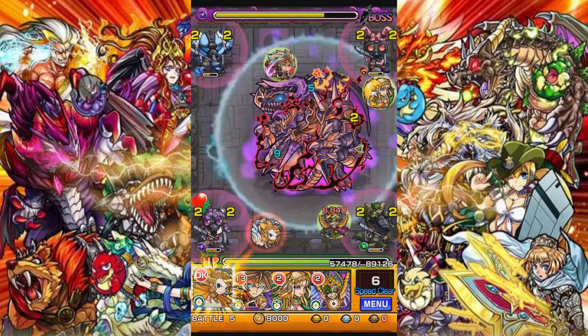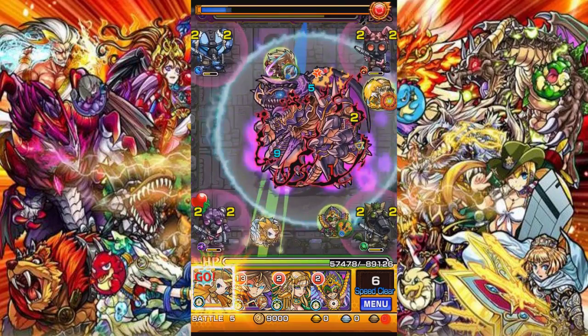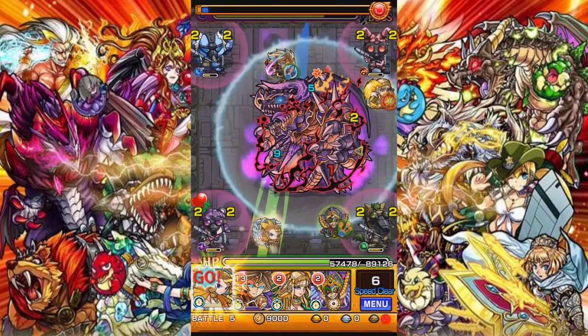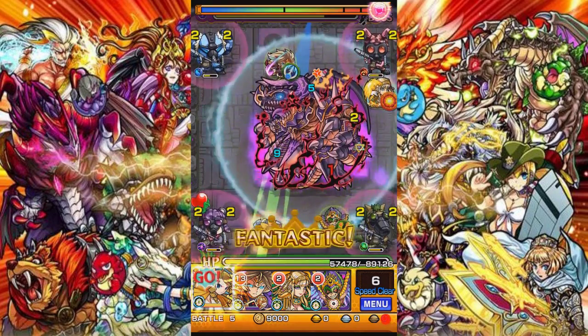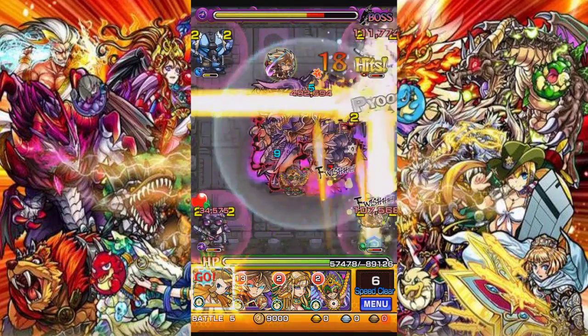Same with SS pierce types — you can just go through them and hit them, versus Liu Bei where you have to actually bounce into them. While with Yuri, you can pierce into them.